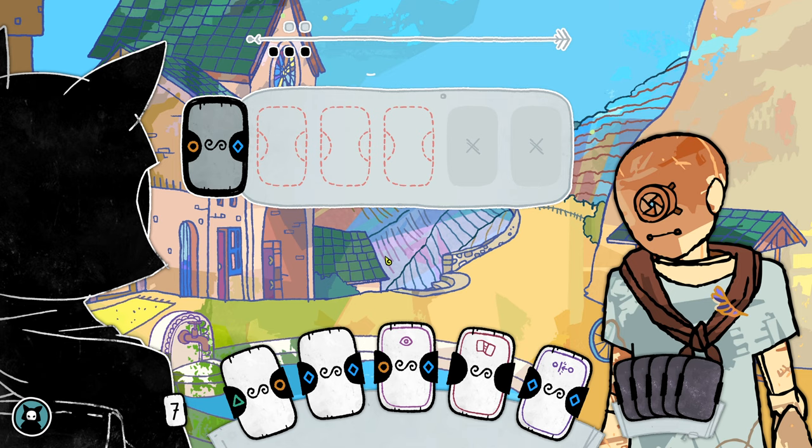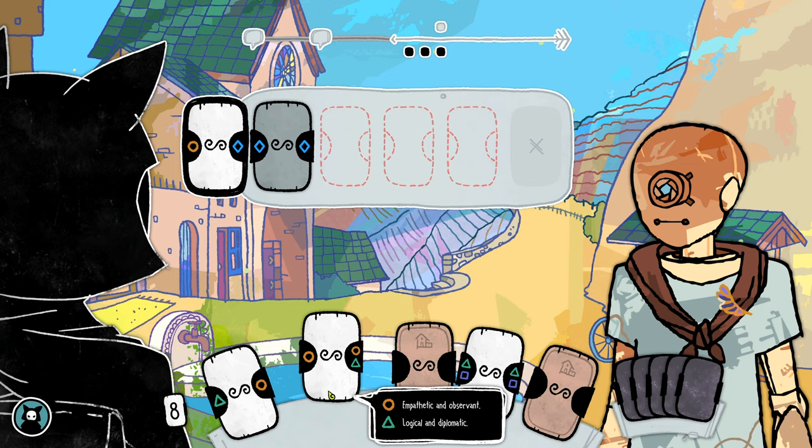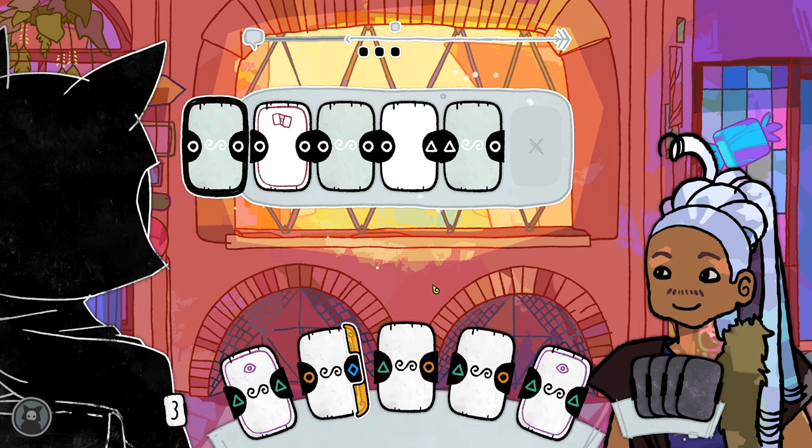In Signs of the Sojourner, you're literally working with an AI that you have very little insight into and zero control over, trying to build something together, while just as often obliviously foiling each other in your very attempts to cooperate. And if all of that doesn't reflect the social anxiety of trying to connect with another person for the first time, I don't know what does.